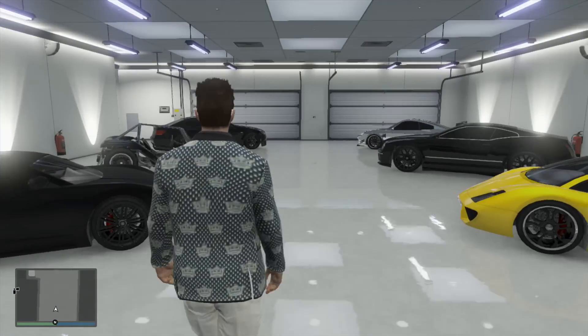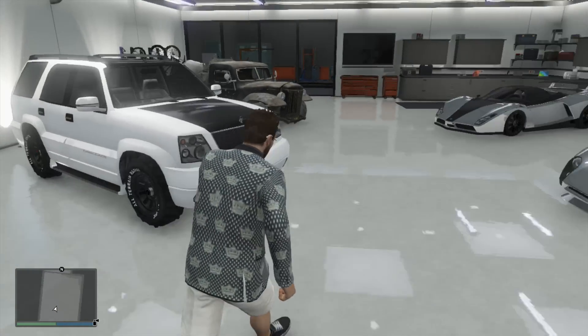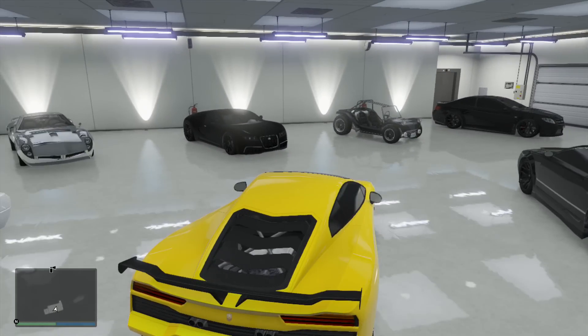The first thing you want to do is get the car that you want moved. For example, I want my Lamborghini moved to the other side of the garage.